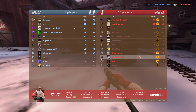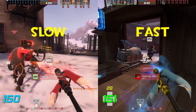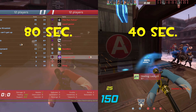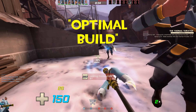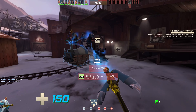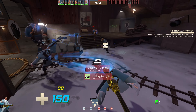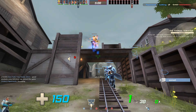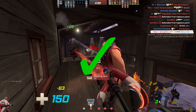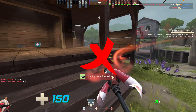When using the Medigun or Kritzkrieg, there are two different build speeds: slow and fast. If you are always building fast, it will take 40 seconds to build uber, otherwise known as an optimal build. However, if you are always building slow, it will take double that at 80 seconds — twice as long, or one uber for every two the other team will get, which will make a huge difference in gameplay. Because of its massive downside, the goal is to be at the fast rate as much as humanly possible and avoiding the slow rate at all costs.